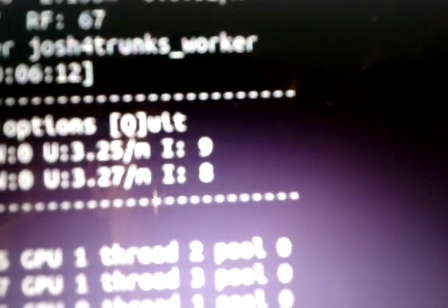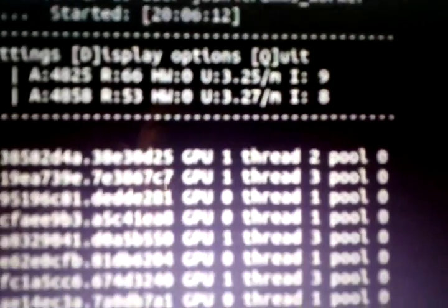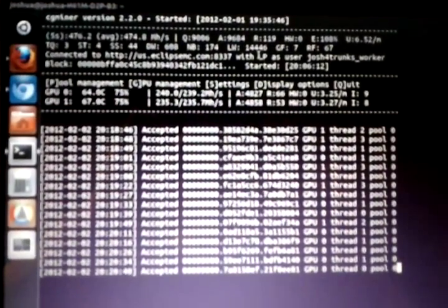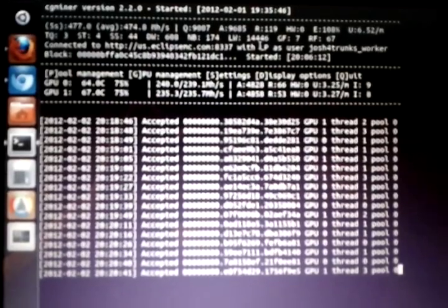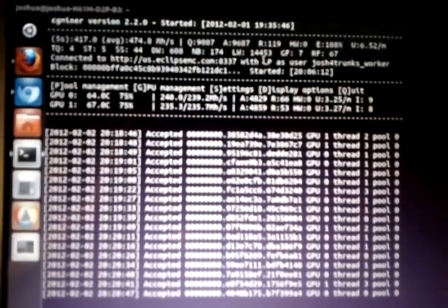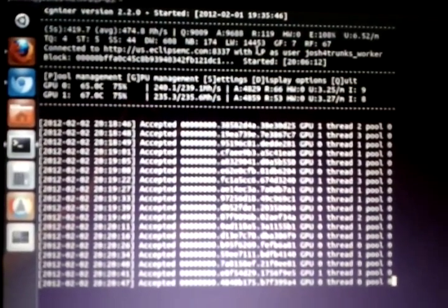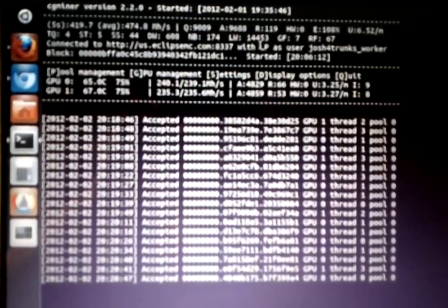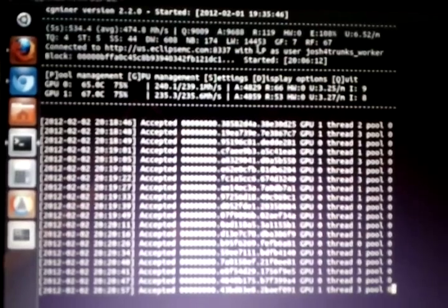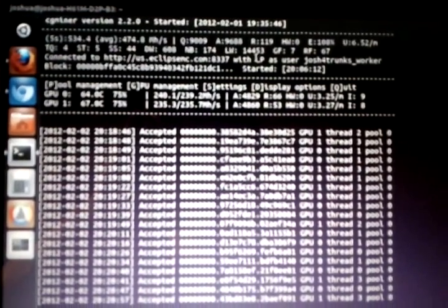You can put intensities too, which controls how high it pushes. You can give it a GPU clock range, and it can go anywhere within that range — based on the intensity, it'll push higher and higher. I really recommend you test it out for like an hour or so, just keep testing different configurations until your GPUs fail on you, then reboot and try a new configuration. Just see what the max speed is that you can run stably for several hours.